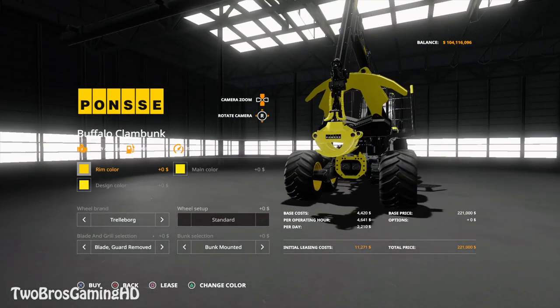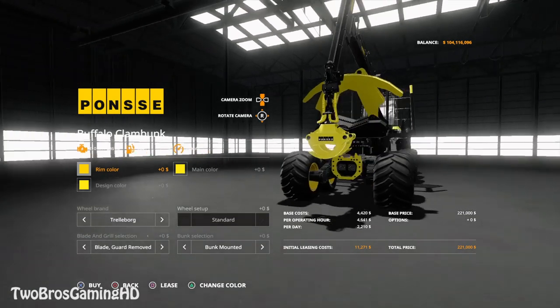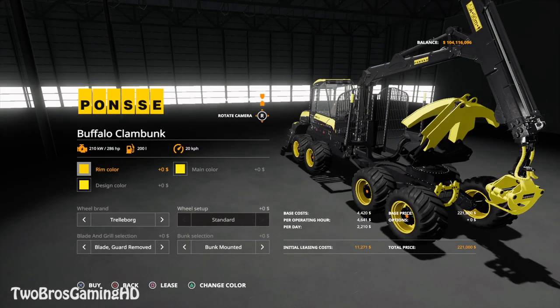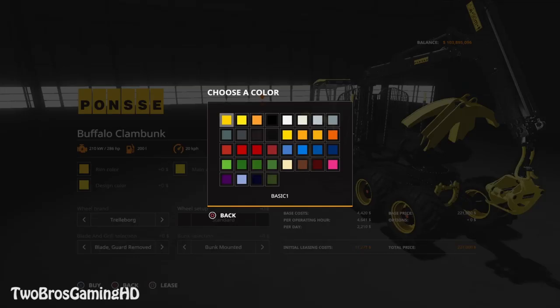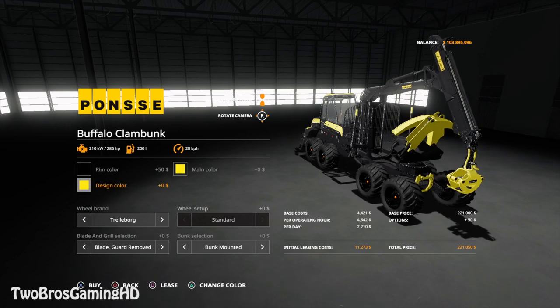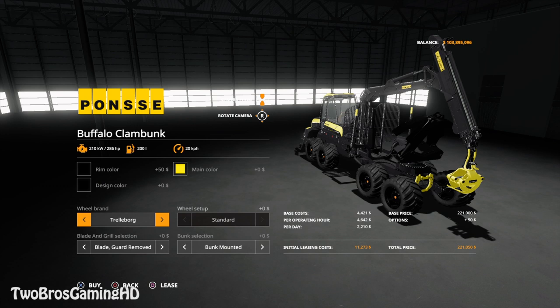That's basically just a clamp on the back instead of a collector that would actually collect the crops and all the trees. We're going to buy one just standard as it is right there, and then we're going to change it to how I want — I'm going to change the color to all the way black. I'm going to change the design color to all black, and I'm going to take the main color and change that too.